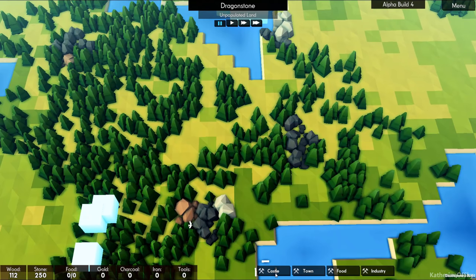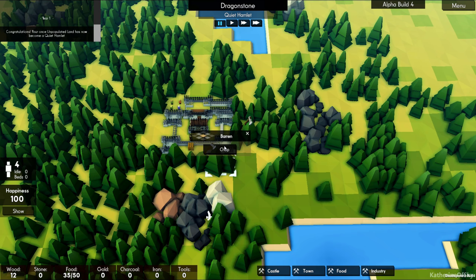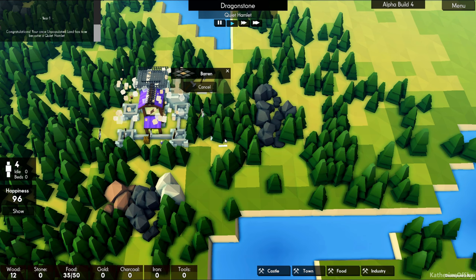There we go. First of all, we're going to chop all of these trees around it — that is going to be the first thing to do. We don't even have enough people to chop all this stuff. We're going to have to have this road cutting around. Can we remove these? No, alas, we cannot.